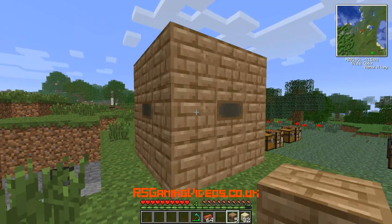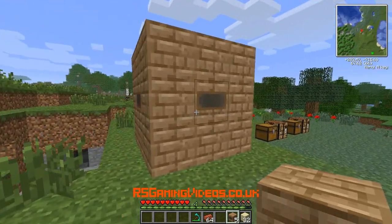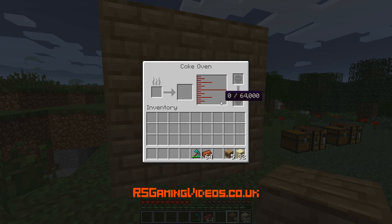You might not recognise this even if you've seen it before, because they've changed the texture of it. I think it looks better now than it did before. And there we go — our coke oven.